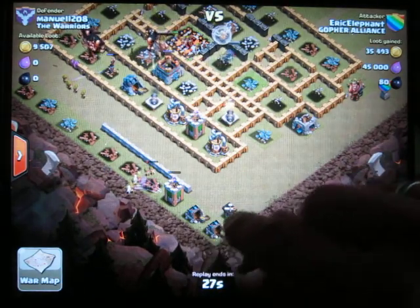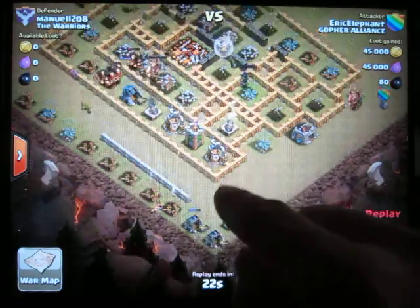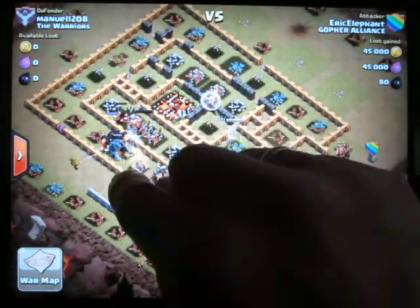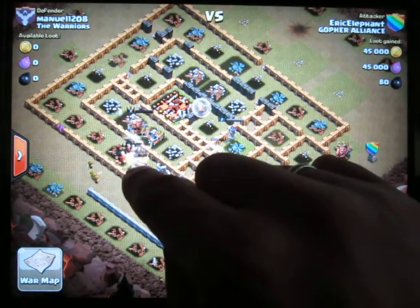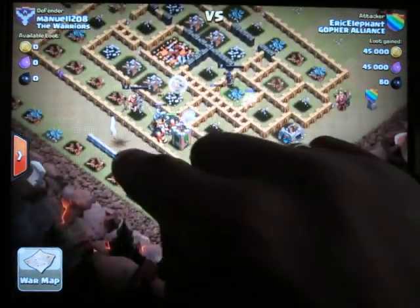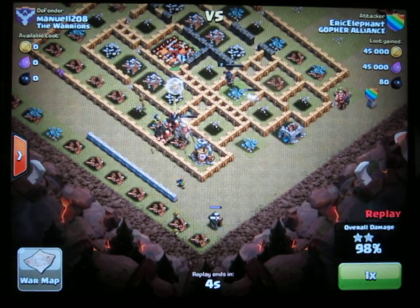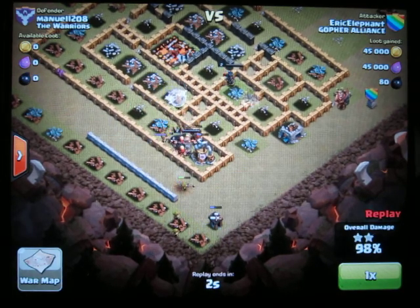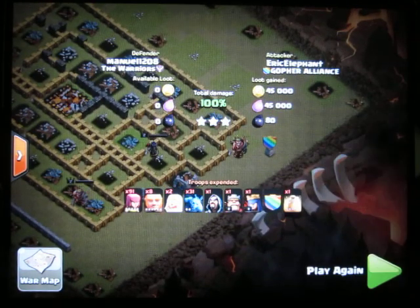I threw some archers here and the other archers are just coming down and mowing down this line that they conveniently placed for me. I like to see which artillery is being preoccupied — if the cannon is busy with the giants, I can throw a whole bunch of weaker troops behind it. It multiplies the amount of damage being delivered on those defenses if I surround them, just like I surrounded the wizards earlier.